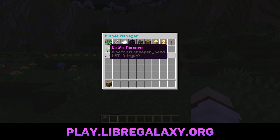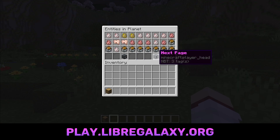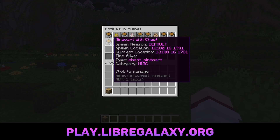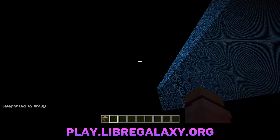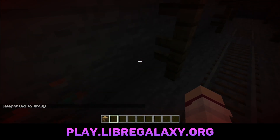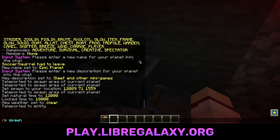The last thing here is entity manager. This will show you all of the entities in your planet, which includes minecarts and armor stands and stuff. This is useful because there is a limit to the entities you can have, and sometimes it's not always clear where they are. So you can click on it and then go and teleport to them. Here it is over here — this is actually outside of the world border right now, but here is this particular entity.